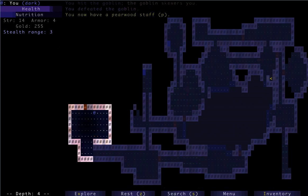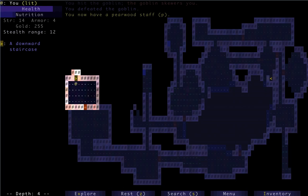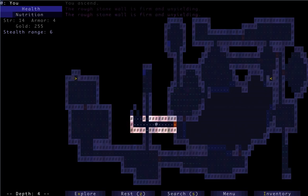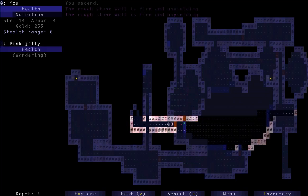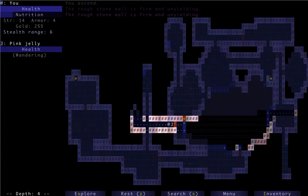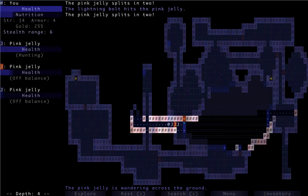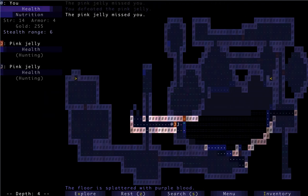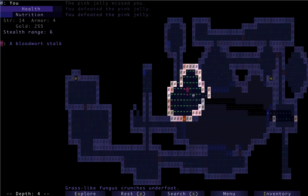I'm still not real strong yet. Let's get out of here. Oh shoot — that was the downstairs, I already found the upstairs. Sometimes I mix those up. I have 14 strength and just a dagger, and I have to face a jelly here. I think this is actually okay — let's try the lightning again. These guys are pretty low here already. Not too bad.